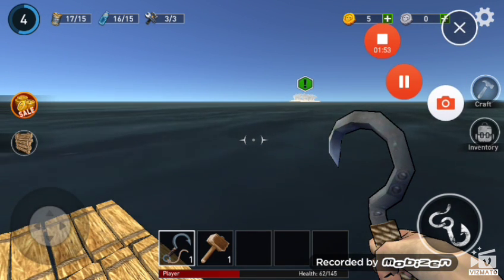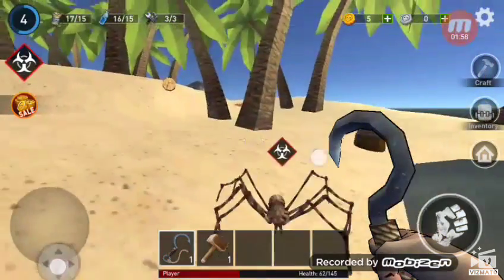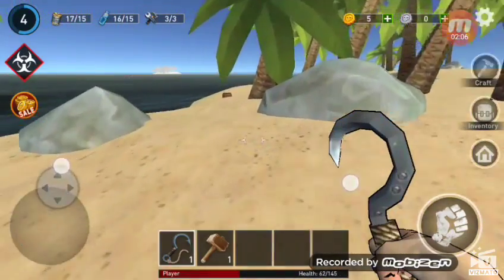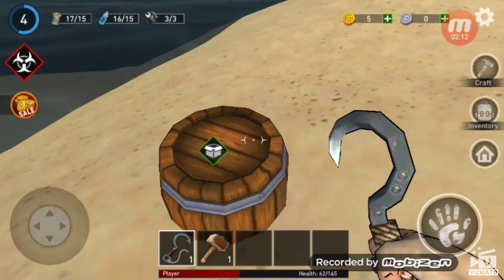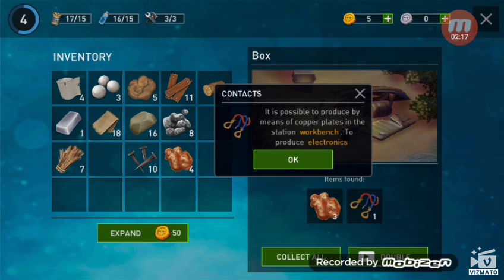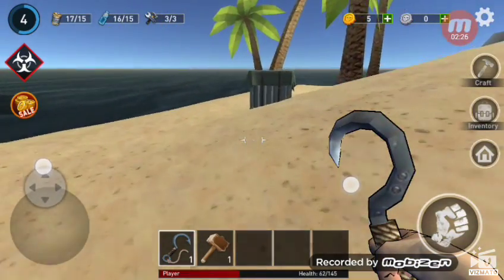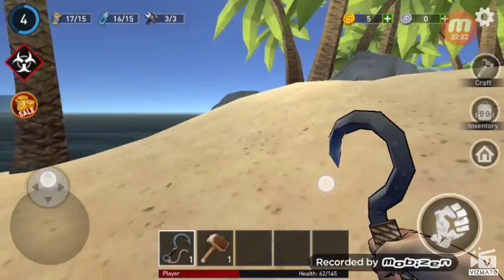We just reached Rooks Island. We have six items to collect. There's one more island over there. Let's start collecting — I think that's copper, and this is contacts. We got two wooden boards that we were struggling to get yesterday.